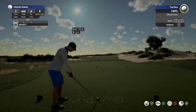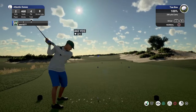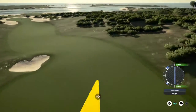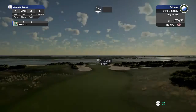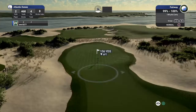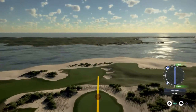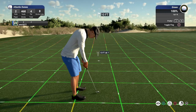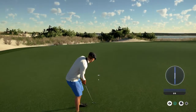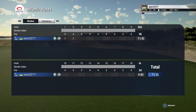Hole number two. Let's see what you can do here. And just sheer terror coming off the clubface there — powerful drive. Looks like we have around 155 yards to go. Nice. Ten footer here, this is makeable. Nicely done for the birdie. And after that hole you'll go down to two under.